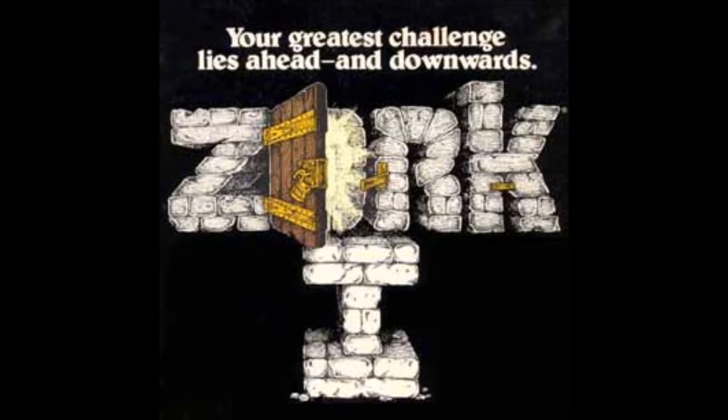We're going to go north again. Forest path. This is a path winding through a dimly lit forest. The path heads north-south here. One particularly large tree with some low branches stands at the edge of the path. We're going to go up. Up the tree. You're about ten feet above the ground, nestled among some large branches. The nearest branch above you is above your reach. Beside you on the branch is a small bird's nest.